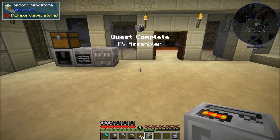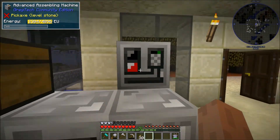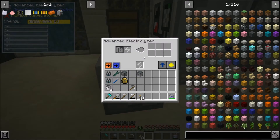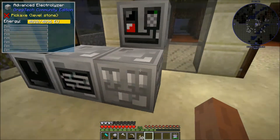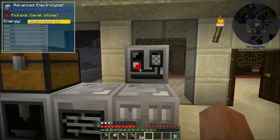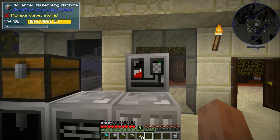The assembling machines are always the most complex machine to build of that tier, because that's what you need. We're using processors for each one of the MV machines, but the processors are tier two circuits, and then for the assembling machine, we need tier three. But now that we have this, we can make the next tier of circuits, which I can demonstrate in a bit.